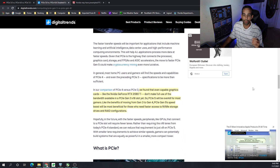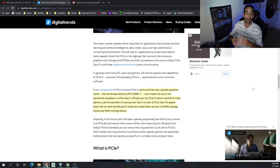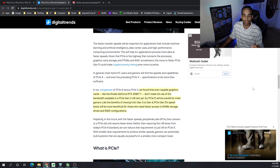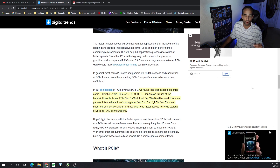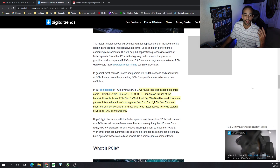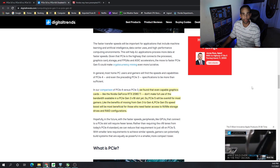Even the RTX 2080 Ti doesn't make full use of the bandwidth available from a PCIe Gen 3 x16 slot, so PCIe 5.0 will be overkill for most gamers. Like the benefits of moving from Gen 3 to Gen 4, PCIe 5.0 speeds will be most beneficial for those needing faster access to NVMe storage drives and RAID configurations — primarily data centers.